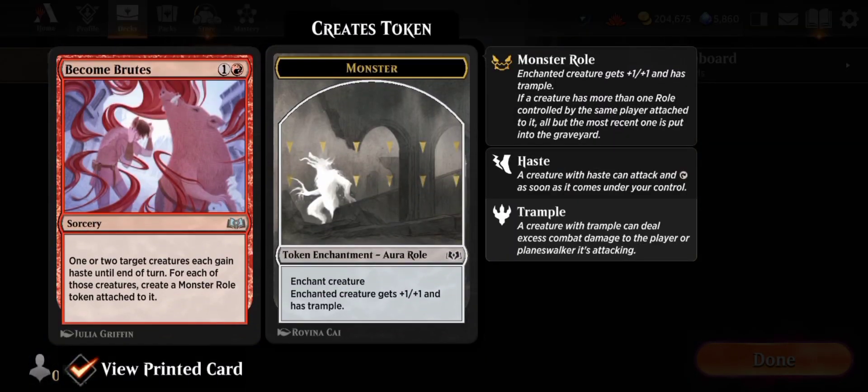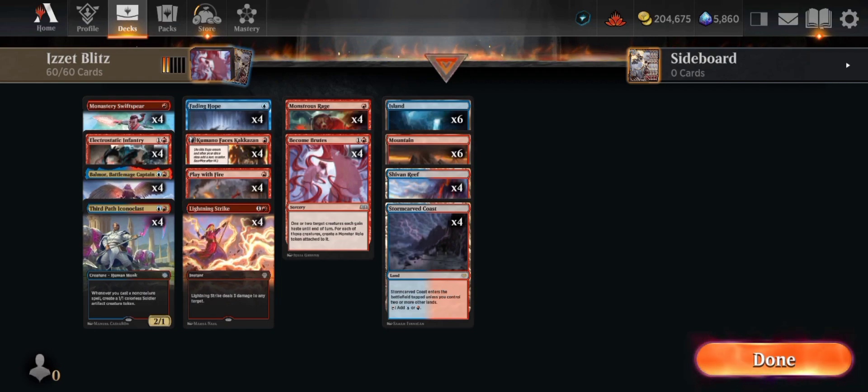This card is called Become Brute. It provides buffs — not only for one creature, but for both, two creatures. The fourth column is more about lands, nothing special. It's much needed for the deck to run, so the fourth column is all about lands.